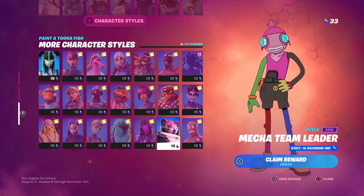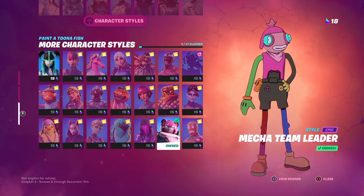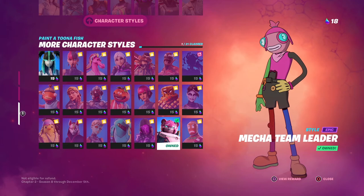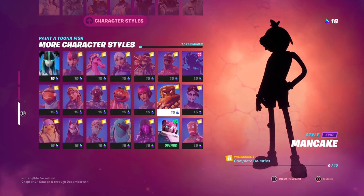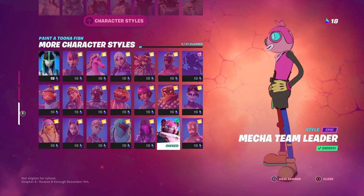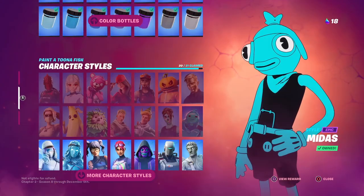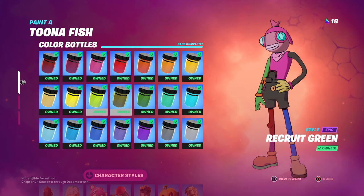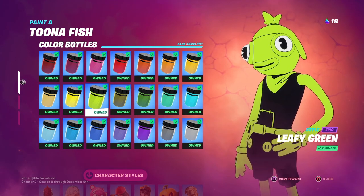The Mecha Team Leader style looks amazing — colors everywhere, pink shirt, blue eyes. I'm actually unlocking it right now. To get this one, you need to collect all 21 color bottles, which makes sense since Mecha Team Leader is essentially a rainbow version of Tuna Fish. I already did a separate video covering where to find all the color bottles, which I'll link in the description.